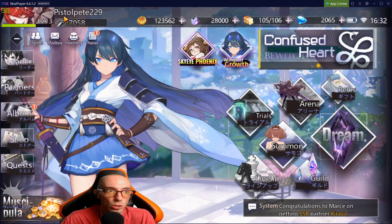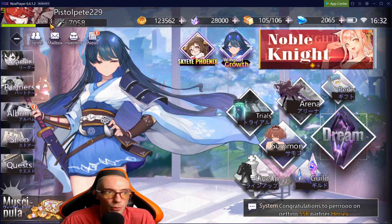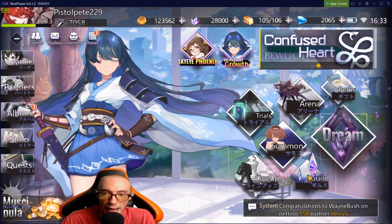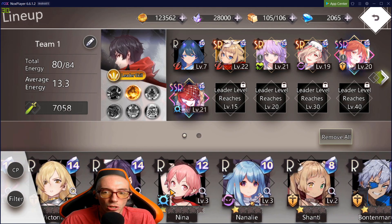In the top left corner you'll see my username and account level 13, along with my overall combat power. Your account level is very, very important because it affects your overall energy and your lineup. If we go into our lineup, it'll say total energy 84 out of 84. So you can only take in a certain number of characters depending on their energy cost — each character has a number indicating how much energy they cost.